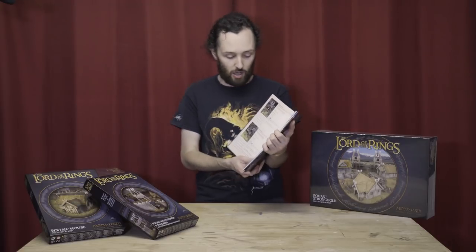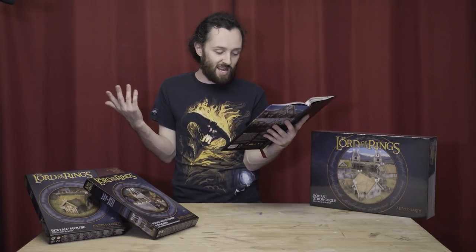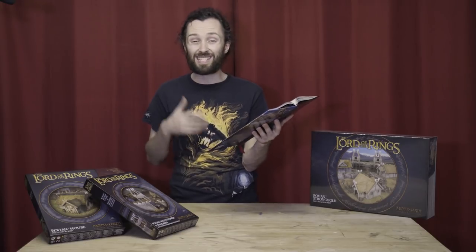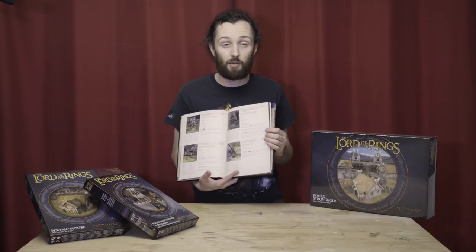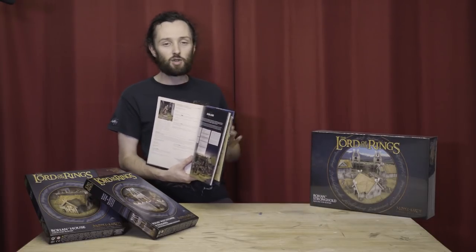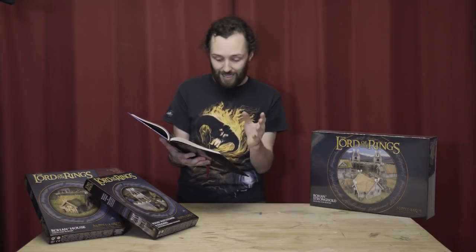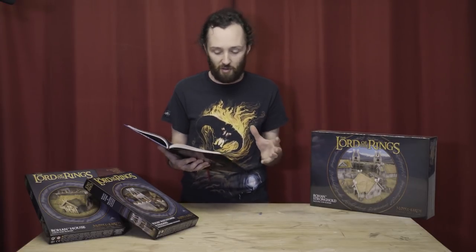Now let's jump into the troops. We've got two new troop profiles. Dunlending Horsemen are pretty trash to be honest — they're 12 points, Fight 3, Strength 4, Defense 5, one attack. They're not that great, but they do have a special rule that means they re-roll ones when wounding against other horses. It doesn't matter that their profile isn't amazing, because the fact that Dunland now have access to cavalry makes them really valuable. And then the Dunlending Huskull — a nice elite fighting troop, the upper cadre of the Dunlending warriors. Fight 3, but when supporting within three inches of a friendly Dunlending hero they gain plus one fight, giving you some Fight 4 in the Dunlending horde. They also have bodyguard.